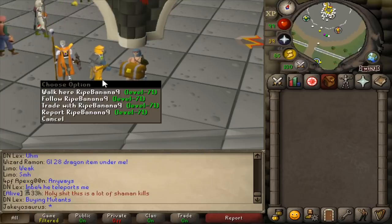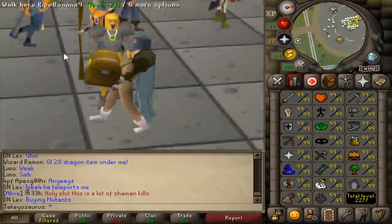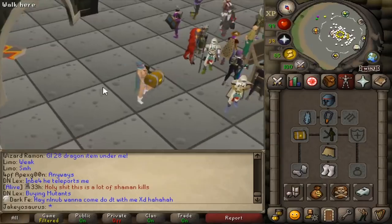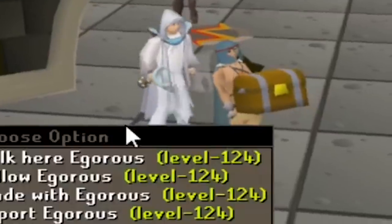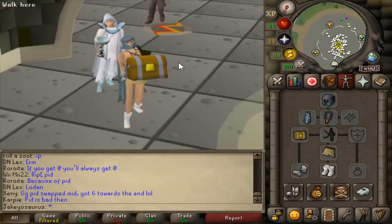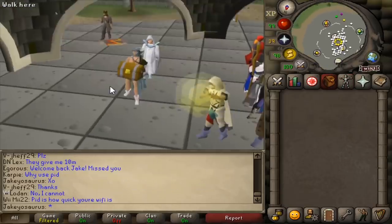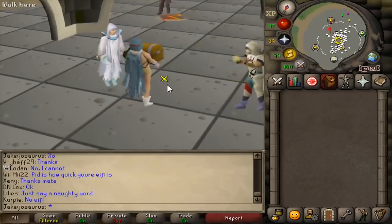And now, RightBanana9 has all of my stuff. How else could he afford that gilded? So how am I meant to recover from being hacked? Luckily, the dude left me with my outfit and my untradable items. He only took all of my cash money and valuable stuff. So today I'm gonna show you how, if this happens to you, how you should recover.